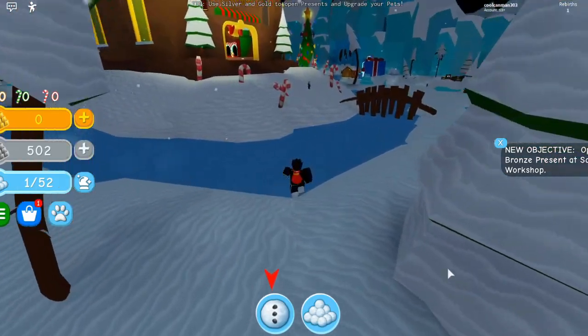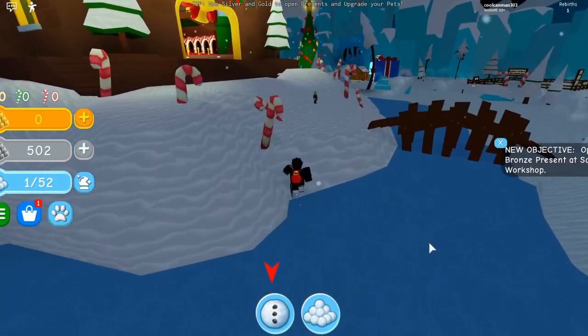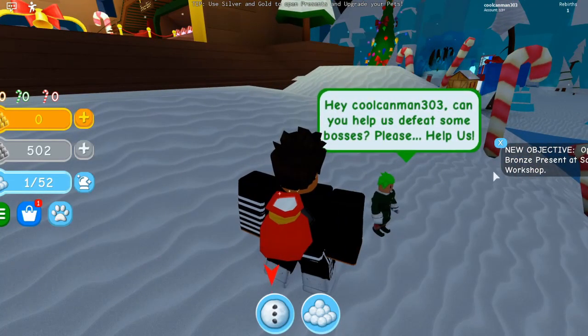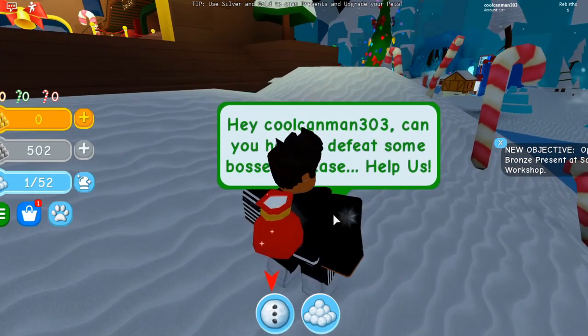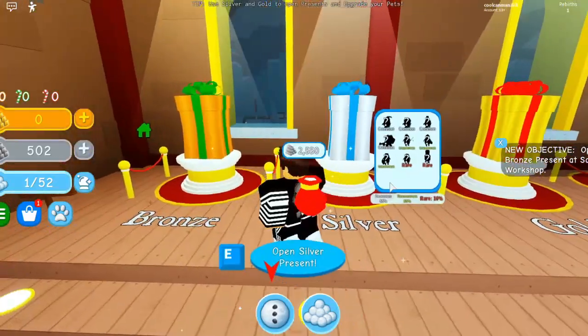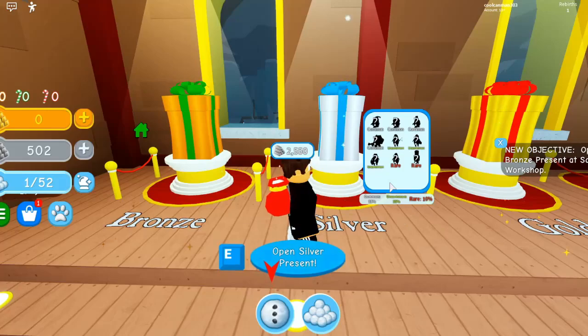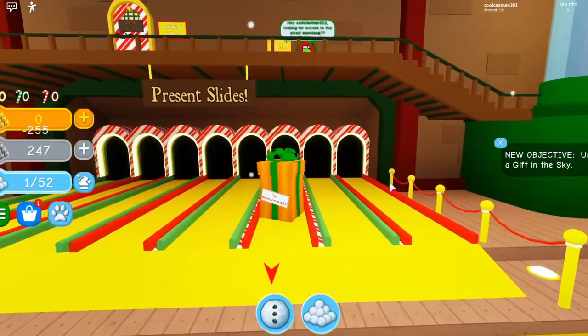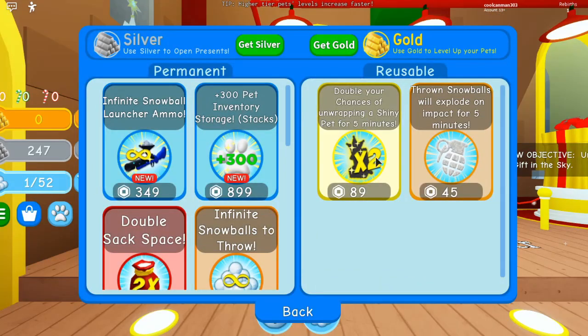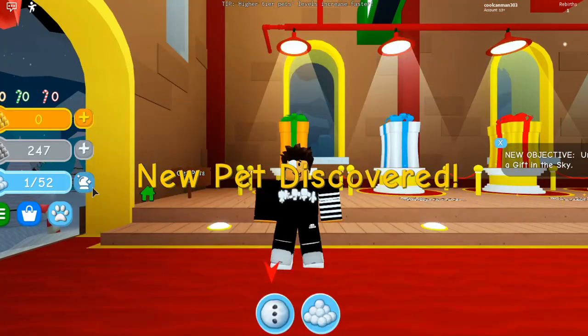New objective: open bronze present at Santa's Workshop on the right. Hey cocaineman303, can you help us defeat some bosses please? Help us! No thanks. Alright. Bronze, silver, bronze. Snowman! Oh, it's in here. No pet discovering!